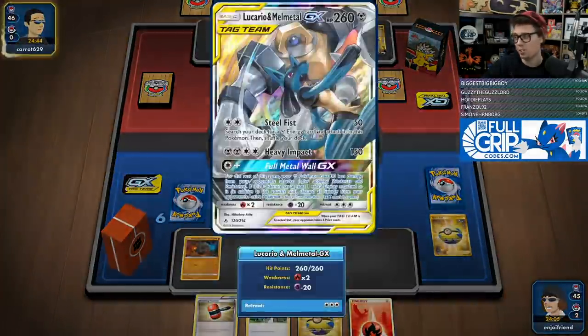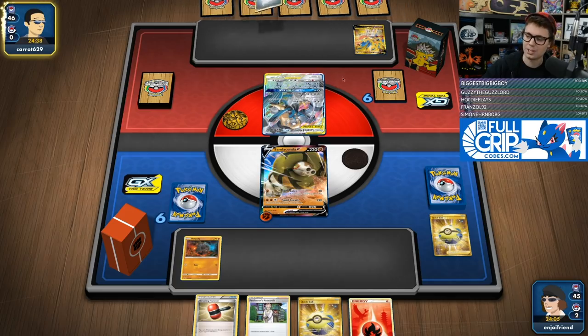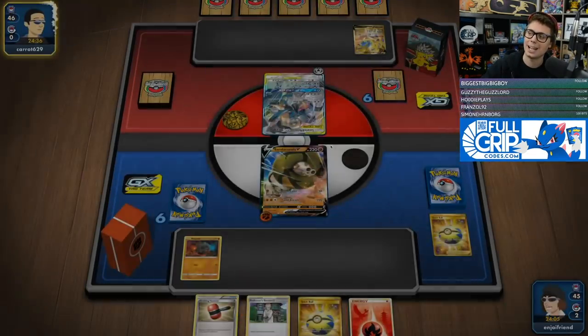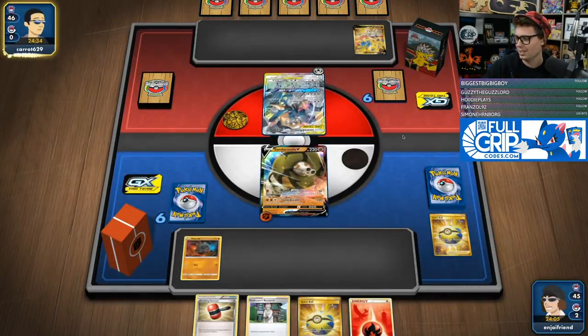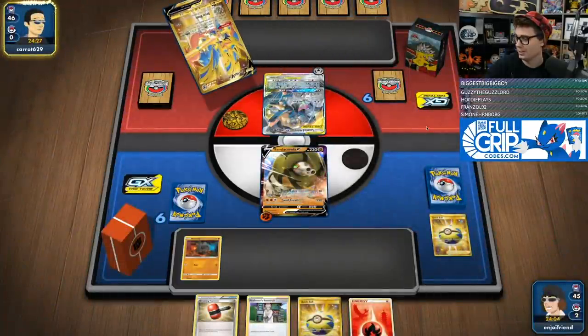If we could get a turn two swing into Lucario Melmetal with like a hammer or something, it'd be pretty sick. The problem with this matchup is that Zacian knocks out all our dudes. You could play Cape of Toughness if you wanted to. We made room for hammers instead, and the hammers have been very good so far.